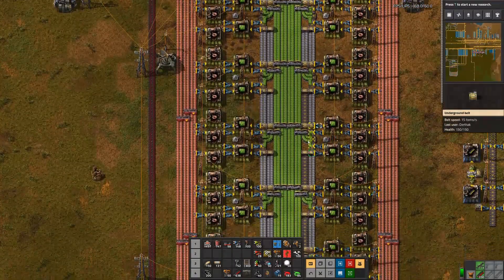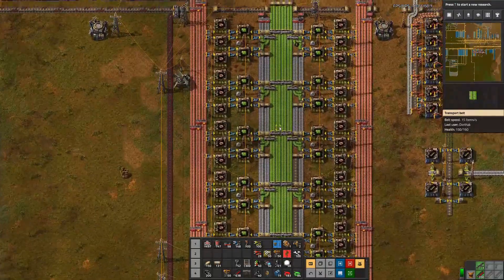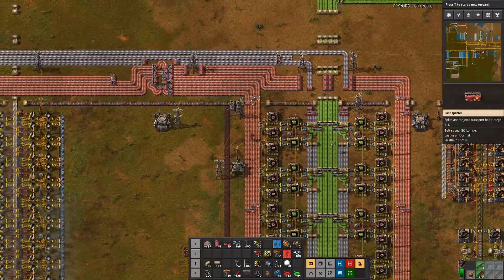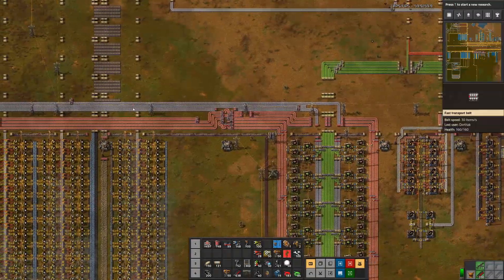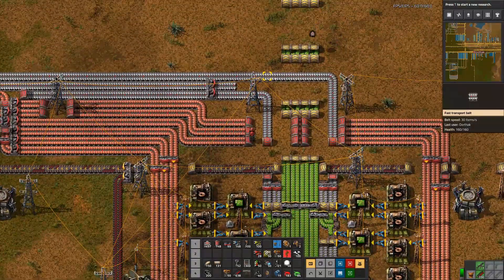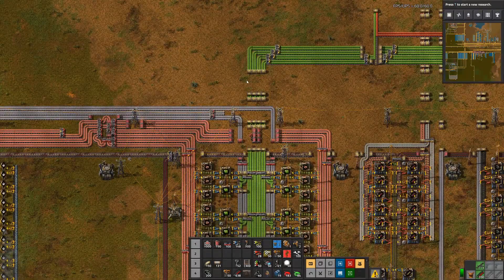We will figure out where we run out of iron when it's going full blast and fill in some splitters there. This top lane is going to go away because that's our old feed, and then we will repurpose that array for something else.